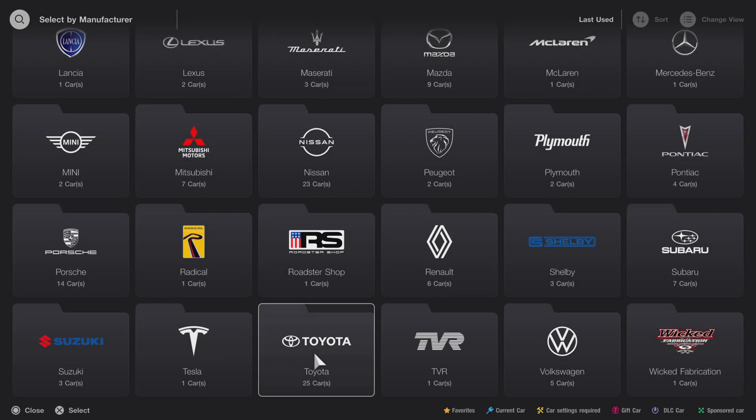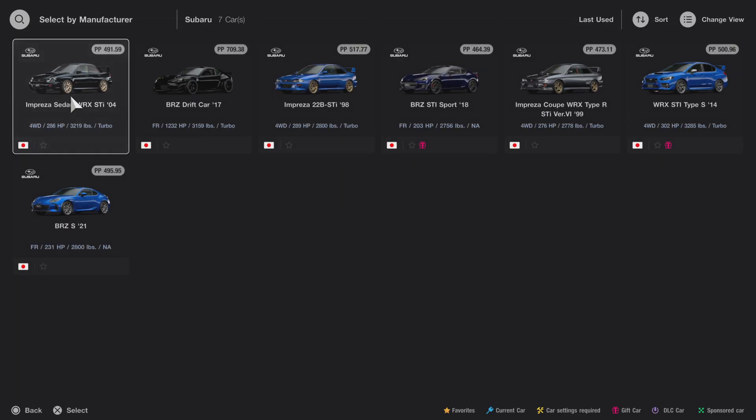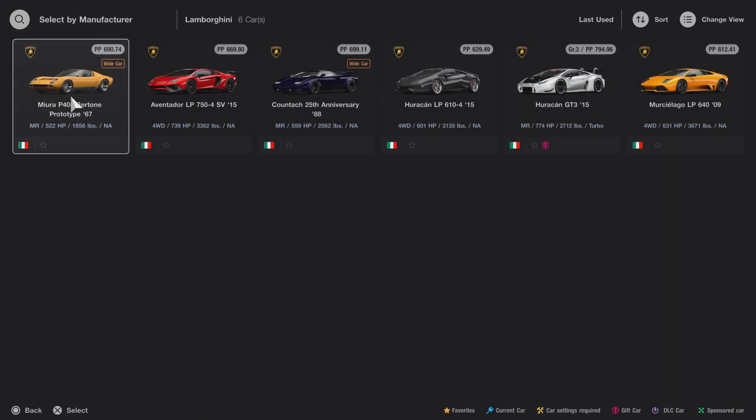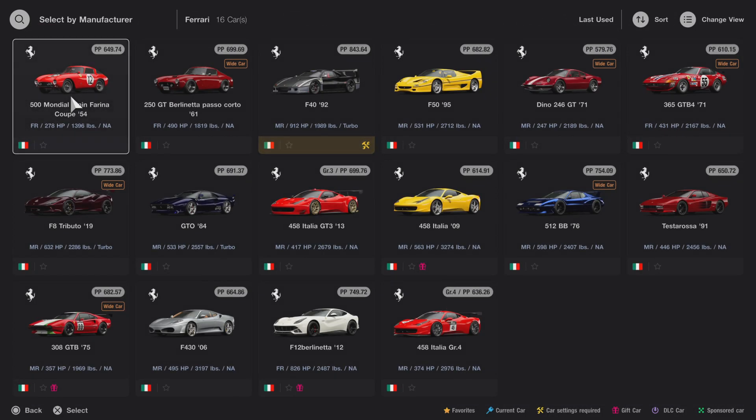Going through the main car list: if I filter by Toyota, I have 25 cars. I've got some Subarus, Lamborghinis, and my Ferrari collection — I love my Ferrari collection. I don't have them all but I've got a few. Some of these cars are halfway modified or stock just because of the price of resetting them to stock specs, which is just insane.